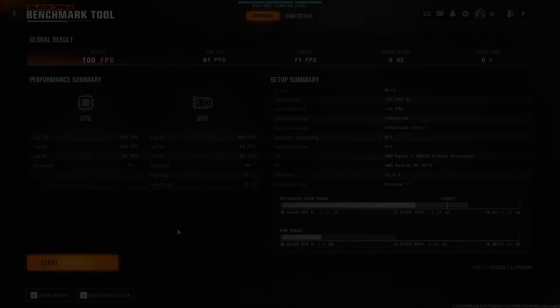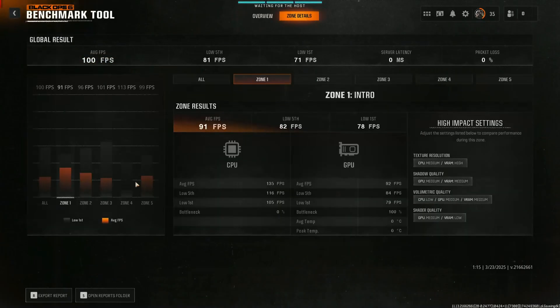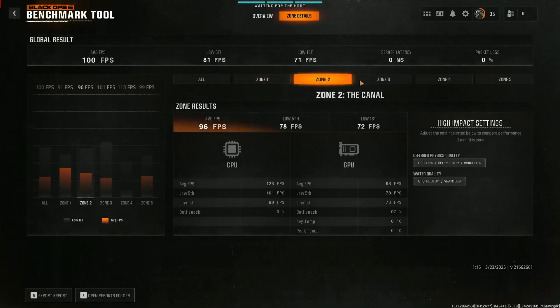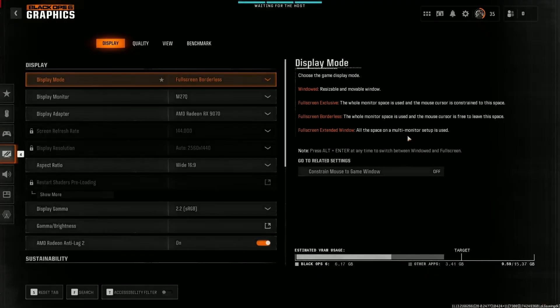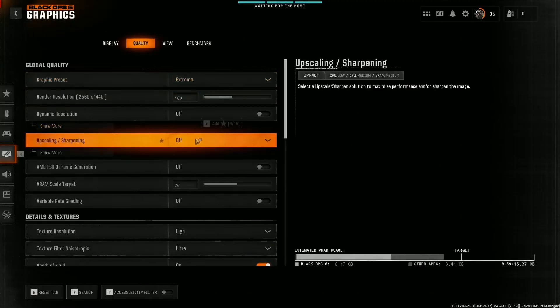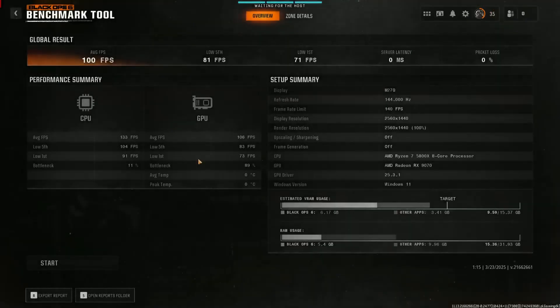So I decided to investigate a little bit further. This time I've focused solely on Call of Duty Black Ops 6, which is really the only game I'm currently playing where I actually care about maintaining fairly high FPS. It also has a pretty solid built-in benchmark tool that reports CPU FPS, GPU FPS, and a global metric as well. This tool isn't 100% accurate to every match of multiplayer or Warzone, but it does go through a variety of scenes with varying loads on both the CPU and GPU, giving you a good overall picture of performance.